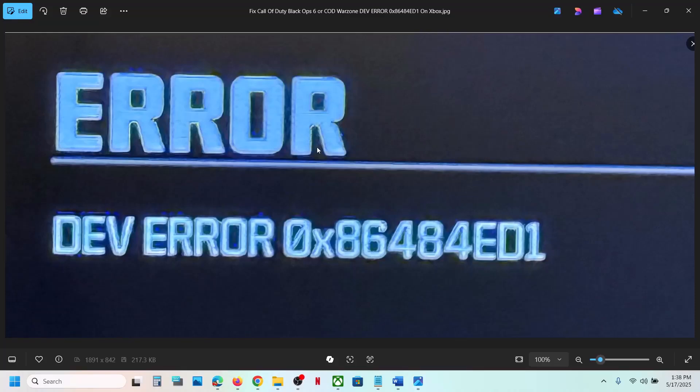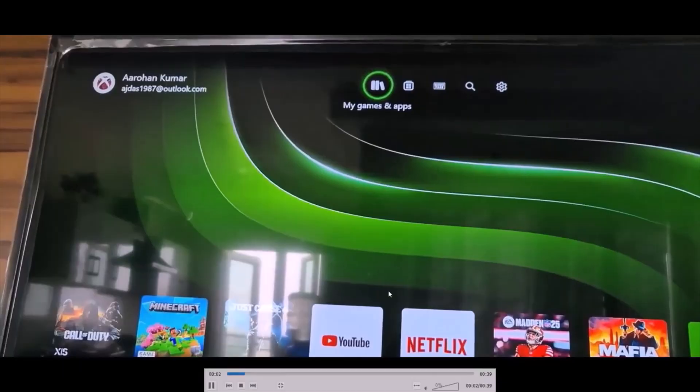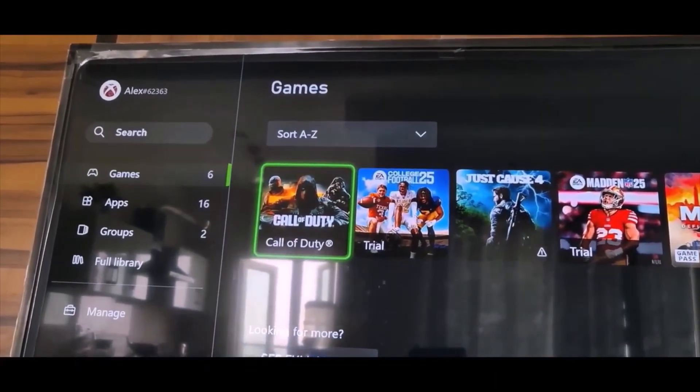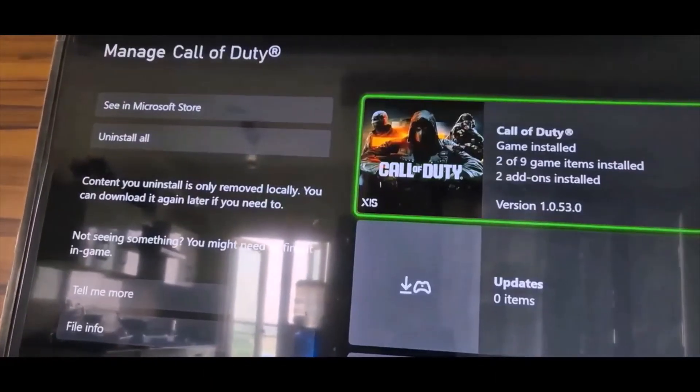Hello guys, welcome to my channel. Today in this video I'm going to show you how to fix this error. Go to Xbox and then go to the home screen, go to My Games and Apps. Once you go to My Games and Apps you will see your game. Select your game and then go to Manage Game and Add-ons.